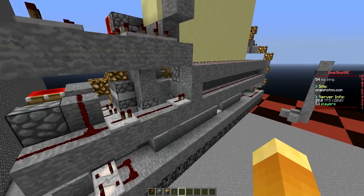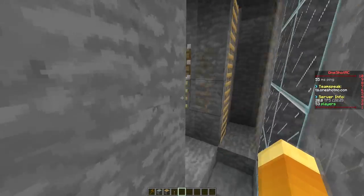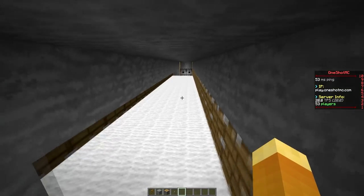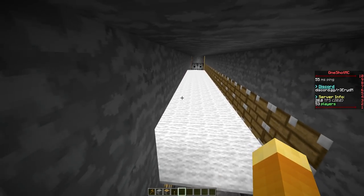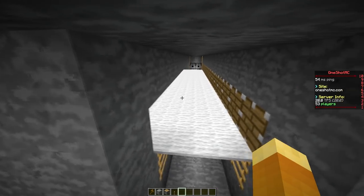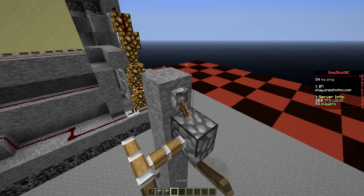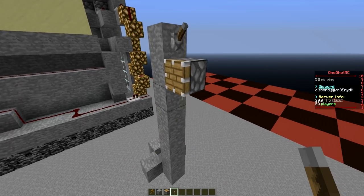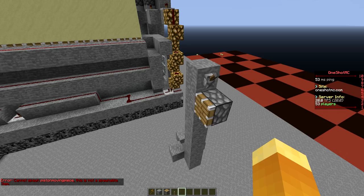In order to understand the sand comp, you should know how it works. Inside the sand comp you can see we have pistons and carpet. What's happening is these pistons retract and extend every three game ticks. In a piston, it takes a full three game ticks to fully retract and fully extend. That in-between state is called block 36 — the piston moving piece.